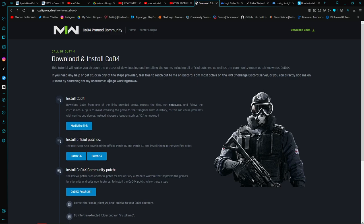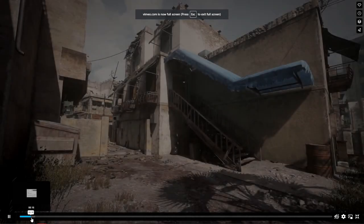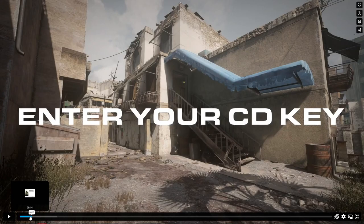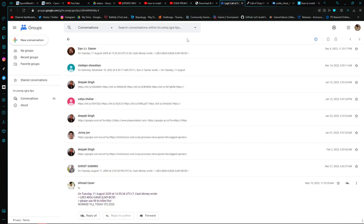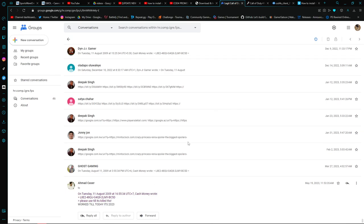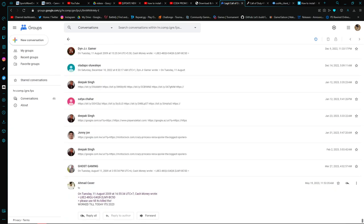You see a Discord tag on the website, message that person for help, and they show you a video that walks through each step of the install. For the CD key, I found a legit website called Google Groups. There's a group that has a bunch of keys listed — posts going from 2009 all the way to 2023. You use one of those keys and it works.